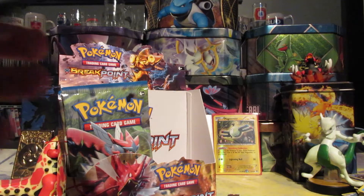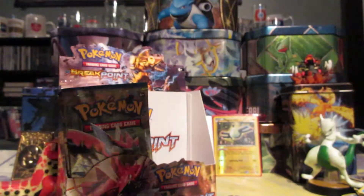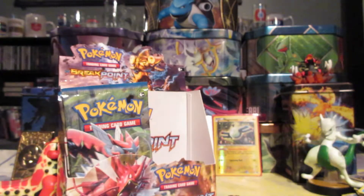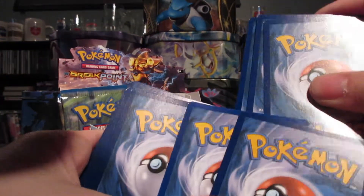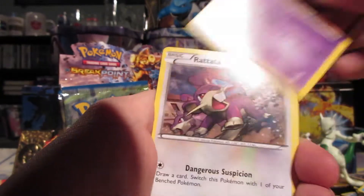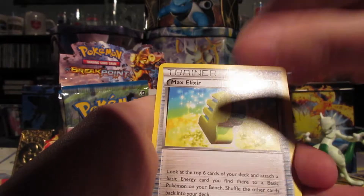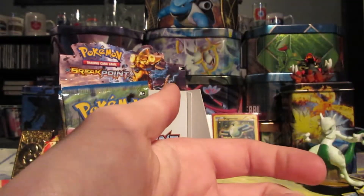We've got three packs left in this part — Luxray Break pack art. Not seeing much for Holos or anything like that. We got Cricketot, Pancham, Skorupi, Rattata, Slowpoke, Cloyster, Cricketune, Max Elixir, Reverse Shellder, and a Regular Shiftry.